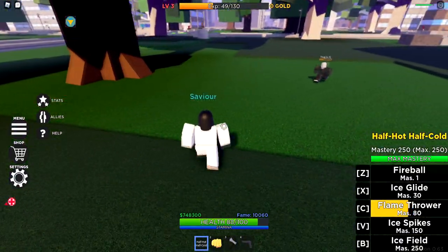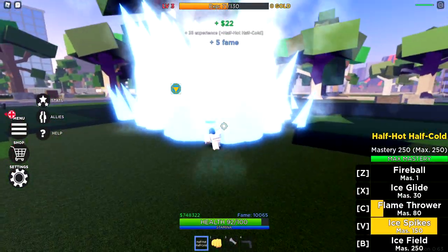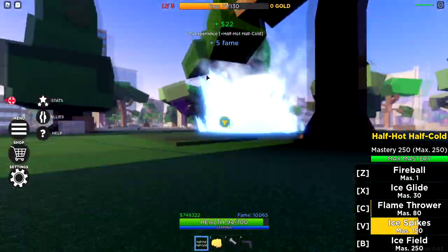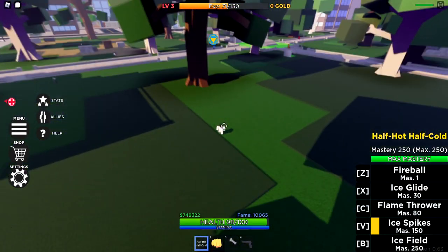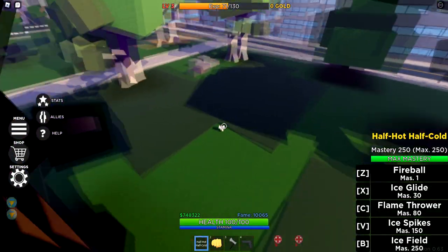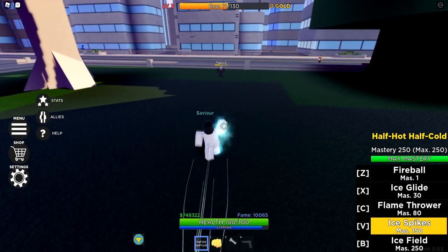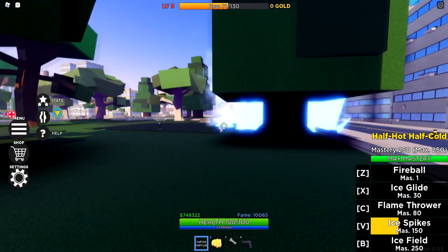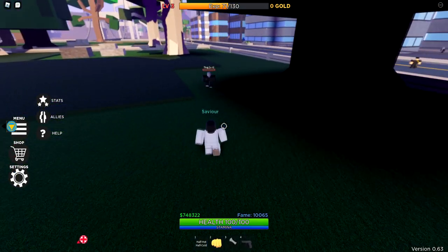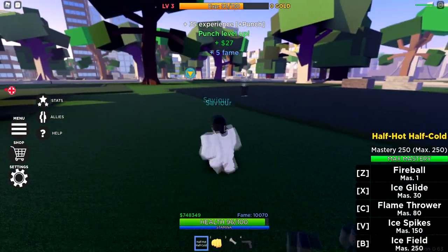The fourth move is called ice spikes. Ice spikes has a really big hitbox — it's really big. It does 34 damage. Look how big these spikes are — this is crazy. Let's use that one more time. I'm pretty sure I can hit him from right here. Yep, as you guys can see, 34 damage, and you can hit him from so far. Let me go ahead and finish him off with a punch.